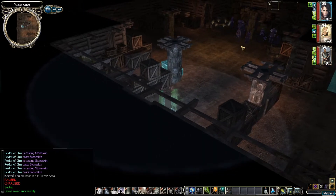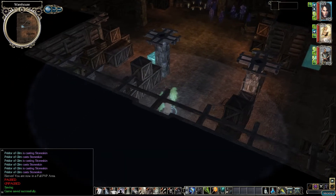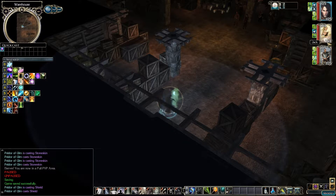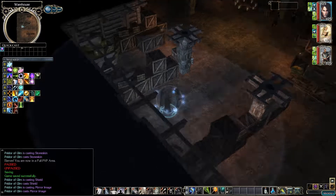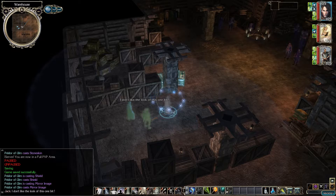Alright, the warehouse. There's a bunch of people in here — there's Sting, Harriet's in there. He's got some Razors with him, and some thugs in the back. Let's put up shield and mirror image. I think I'll hold off on the shields from my broach since they don't last very long. Let's check the map — it's not too big. Let's go see what's gonna happen. Jack just said something I don't like the look of at all.